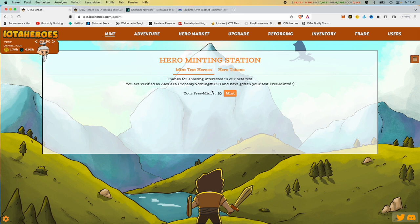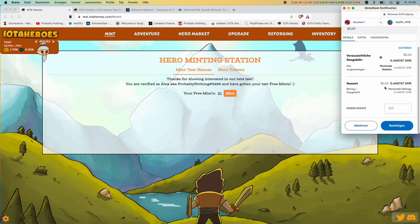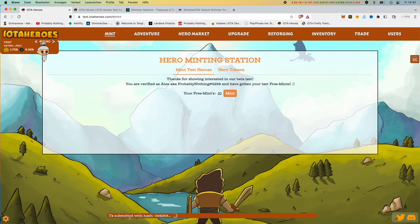For that we just go to mint. MetaMask should open. We look at the fees — it costs us only 3 cents. The transaction is executed down here and here it is already processed. That worked.